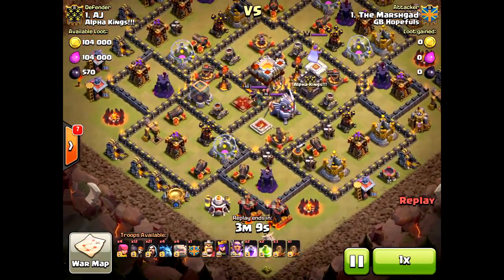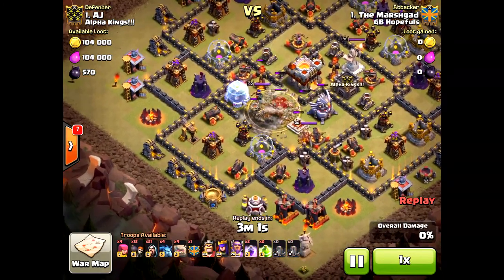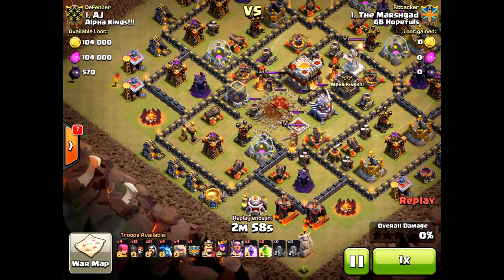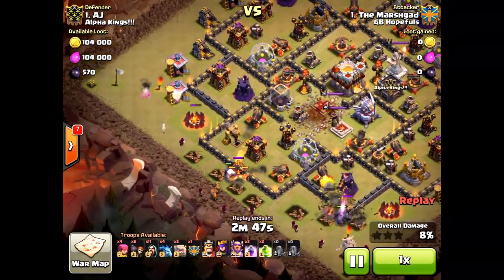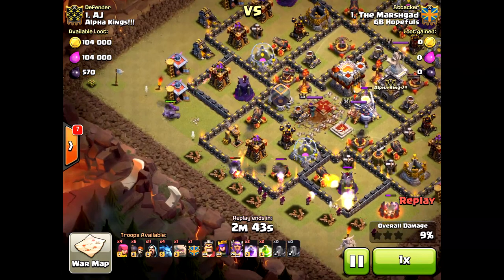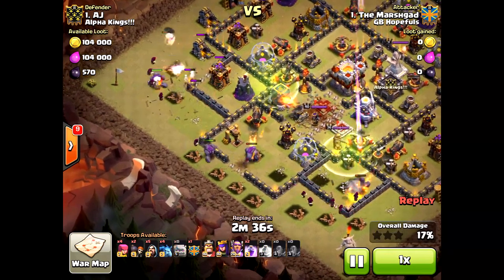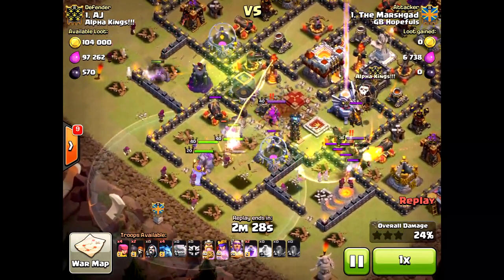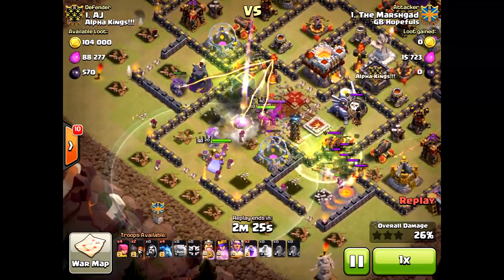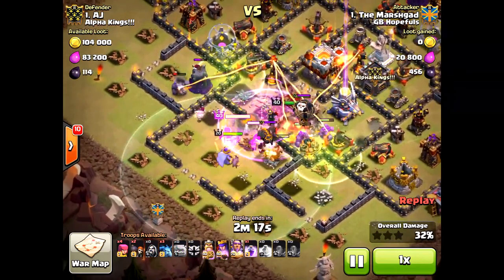Here's another attack from their number one. For whatever reason, he thought he wasn't going to bring witches and just brought a ton of golems — that was a bad move. Golems aren't that great anymore with the new update and the Eagle Artillery. He should have brought witches instead. He also brought way too many wizards. Look there to the west — bad placement — he lost three wizards there before he even dropped that golem. Just little decisions like that will ruin a raid. Great defense here from AJ, facing a max attack from the attacker.